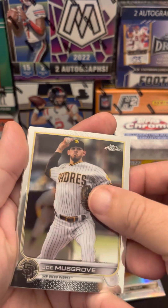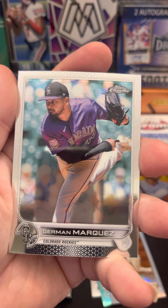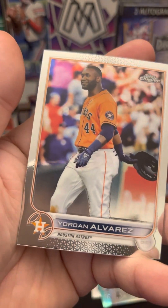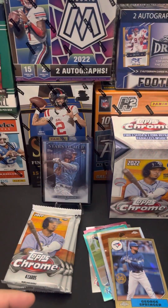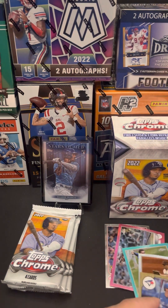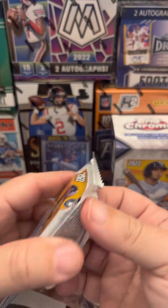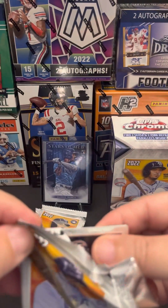Alright - Joe Musgrove, German Marquez, George Springer, and Yordan Alvarez. No rookies. I think we got like maybe two rookies so far. Rookie hits not looking good. Did get a numbered card, which we should for a $40 product - I think so at least.